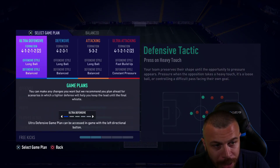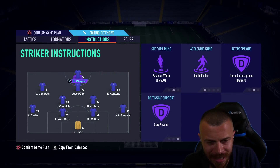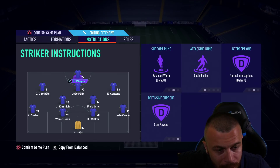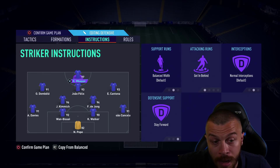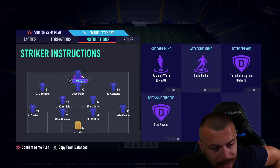My formation is a 4-1-2-1-2 narrow — my old school formation is back. Mbappe at striker, Felix, Dembele, and Cantona as central attacking midfielders, Kimmich and De Jong as CDMs, with Davis, Bissaka, Walker at the back.